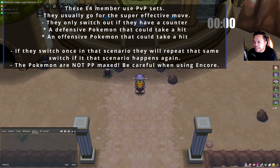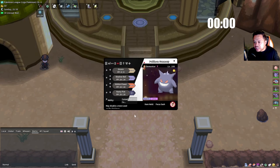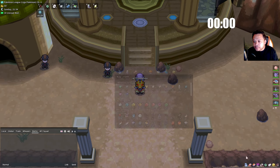If they switch once in that scenario, they will most likely do it again. Last thing to note: the Elite Four Pokémon are not PP maxed. For example with this Gengar — we'll use an Encore strategy — but if we Encore Close Combat, keep in mind they only have five Close Combats. And obviously, pop the Amulet Coin when you're about to battle the Champion.